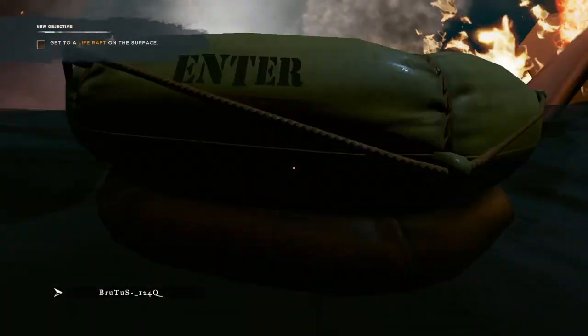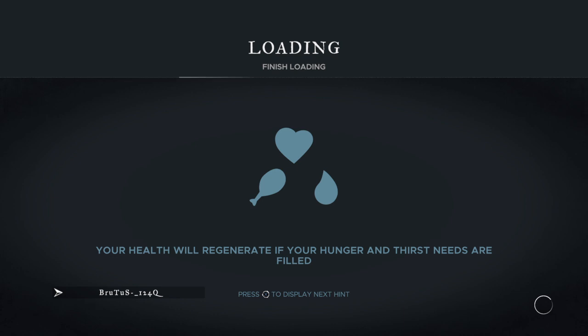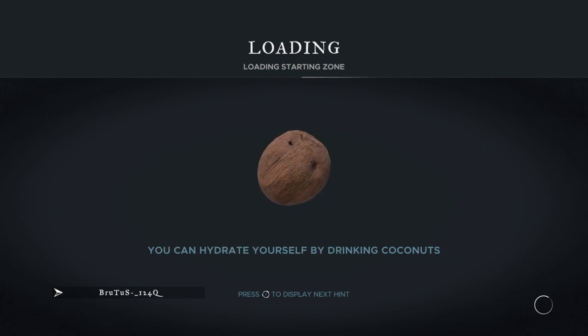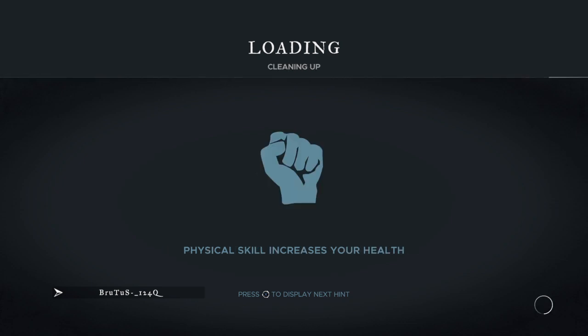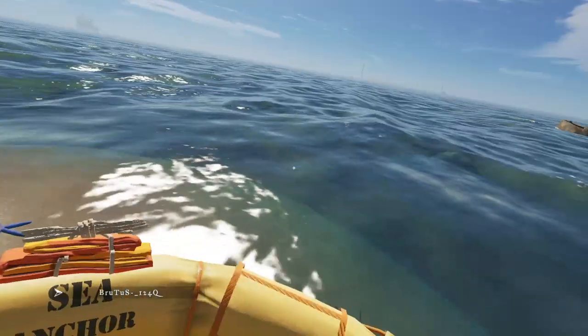Now you just run out of the wreckage and get up on the raft, as that is one of the objectives you have. You need to complete the tutorial as well. Just wait for it to load - it might take some time, but it doesn't take too long, just loading the starting zone. I'll show you guys where to get the crates. I've shown you how to enable it, now I'm going to show you where to get it.